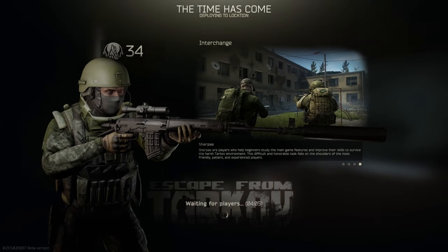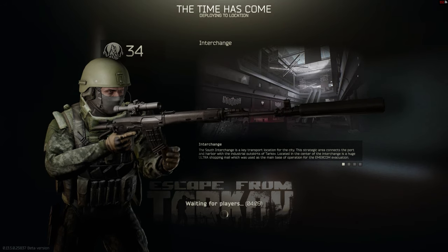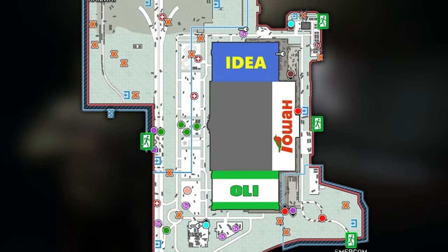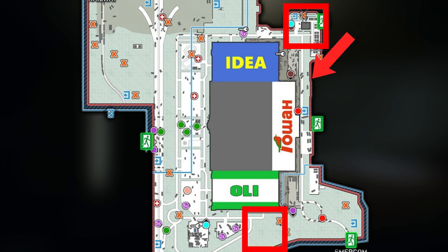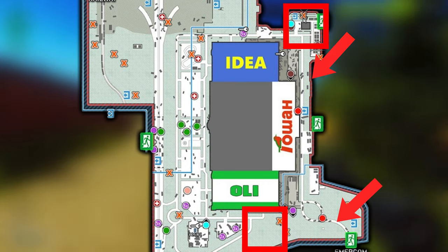Hey guys, welcome to this short tutorial. This is basically how to get kills off spawn on Interchange. As far as I know, there are about three or four spawns where you can get kills, but the two easiest and fastest in my opinion are: one is at the car extract where you switch off the generator, and the other is close to Emacom — not the Emacom spawn point but very close to it.